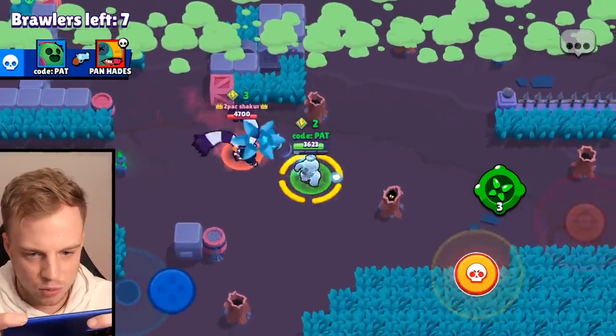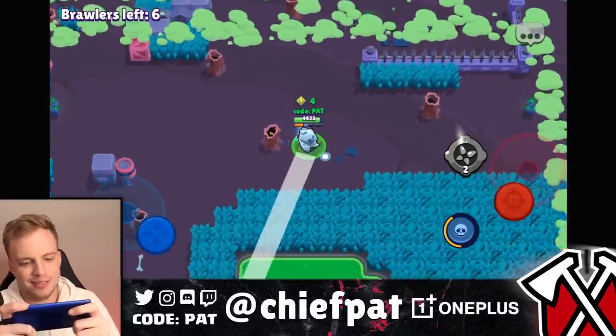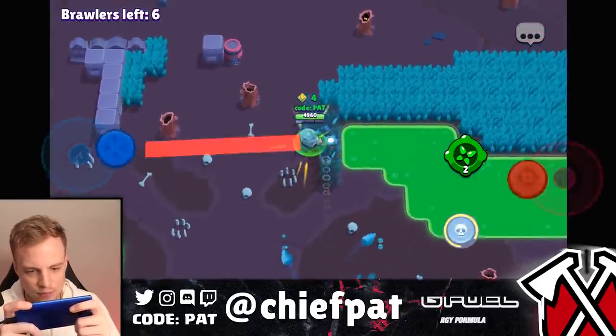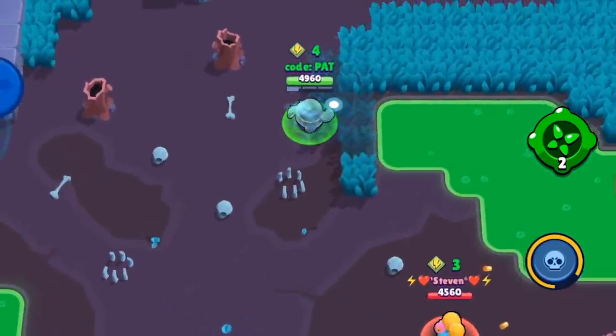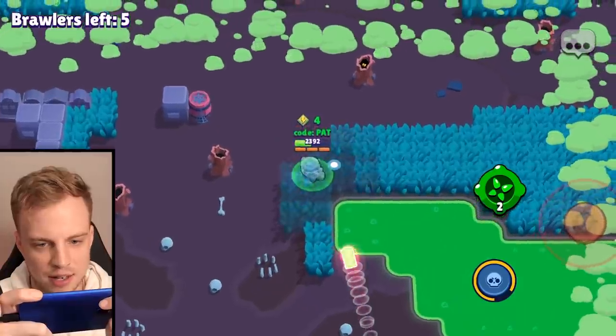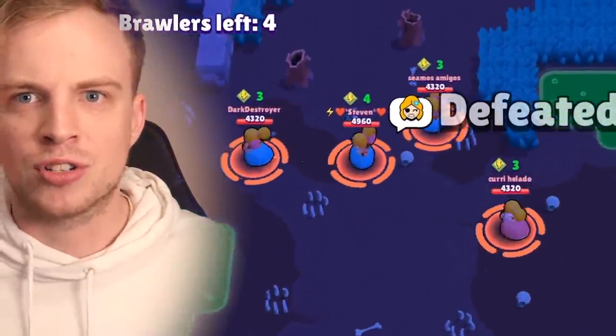Let's go! Get out of my face, Edgar. Nothing is more terrifying than an Edgar trying to super onto you. That's why you saved the super — and that's why we're in a great spot. What are with these teamers? Someone kill this Piper. Why are there three teamers down here? There's four teaming Pipers!